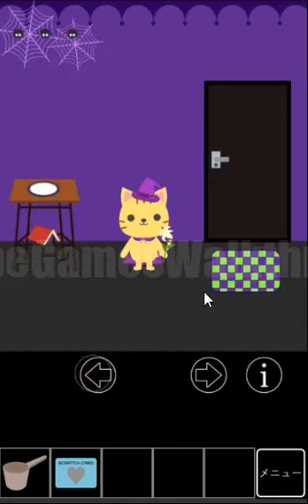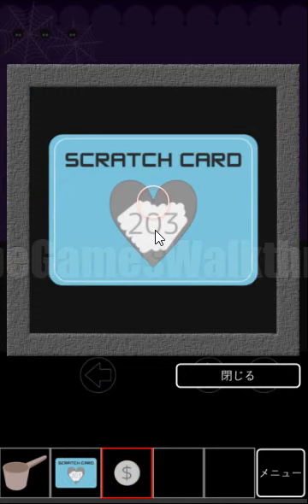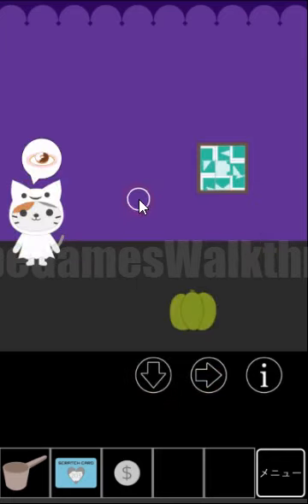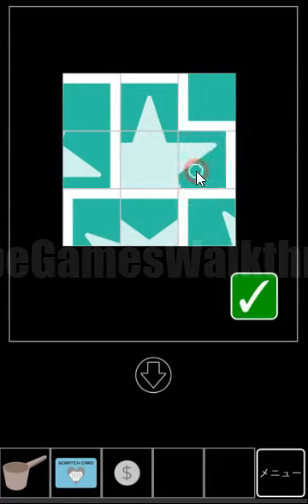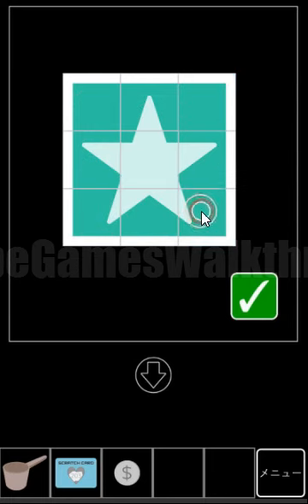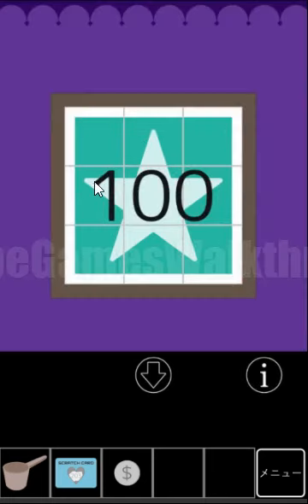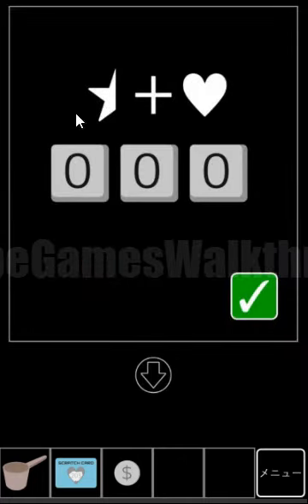We need to find the coin, and the coin is hidden here. First we need to scratch the card here. So here we have: heart is equal to 203. And to get the star we need to make this picture. So it is a star — star is equal to 100 and half of a star is 50. So let's type it here: heart is 50 and heart is 203.